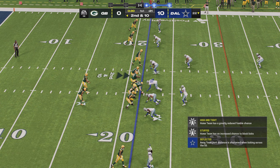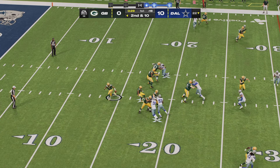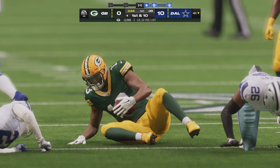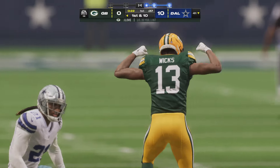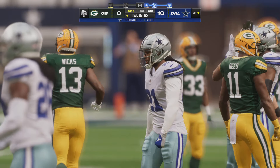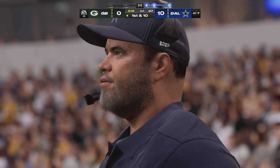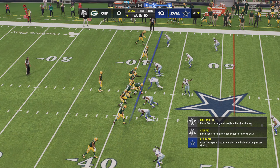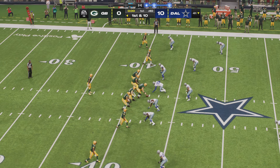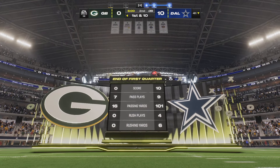After the incompletion, second and ten from the 22. Play fake. Here's Love — that's taken in, Dontavian Wicks. They're going to get this beyond the 40 before he's taken down — a gain of 20 and a first down. You can almost hear the sigh of relief coming from their sideline, because this has been a tough start for them thus far. A much-needed first down. They needed something good to happen. Plays like that will continue to help them dig out of this hole.